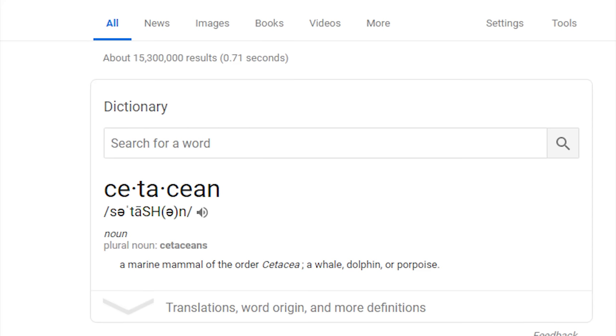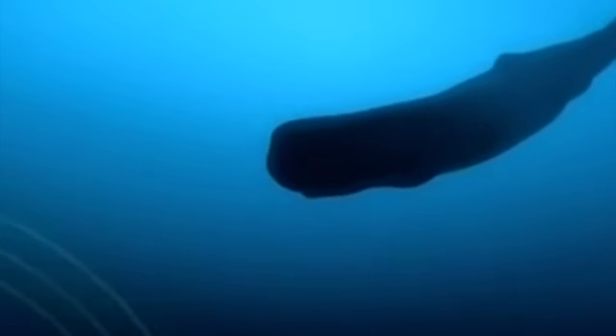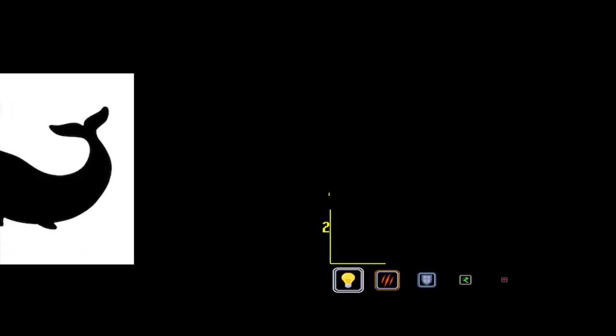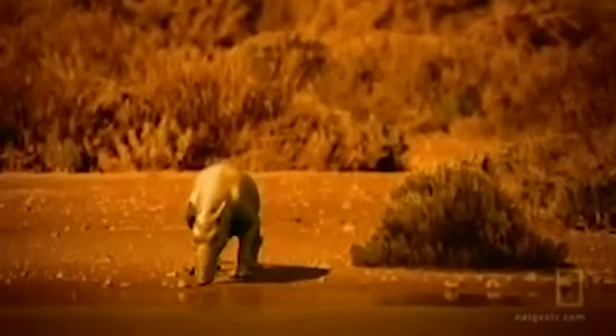The cetacean class is one of the most powerful build types in the history of the game. Some of the most broken abilities and some of the most powerful stats can be accessed by playing this build. When it comes to the marine server, cetaceans boast some of the highest intelligence and HP stats possible, and they're relatively new to the competitive scene. The story of the cetacean's rise to power is perhaps one of the most unique stories in the entire history of the game.